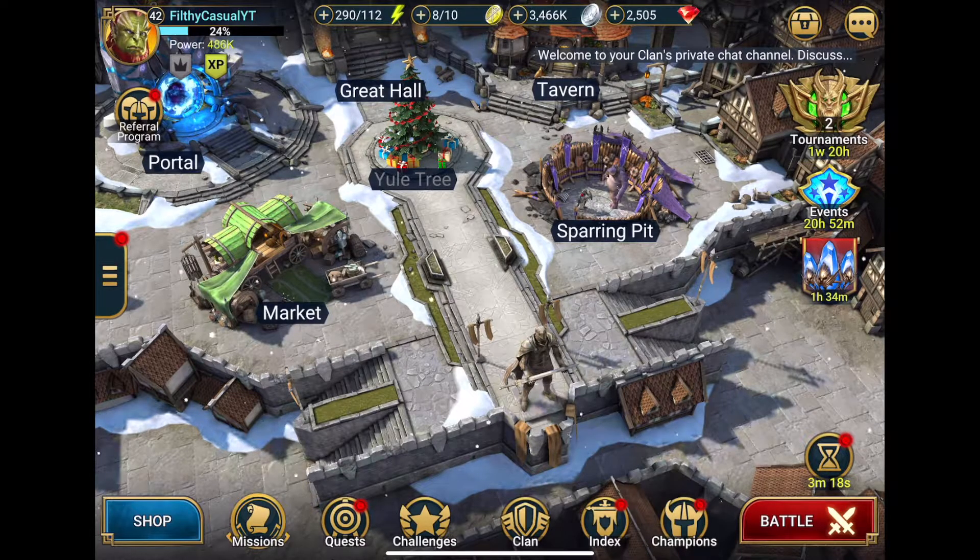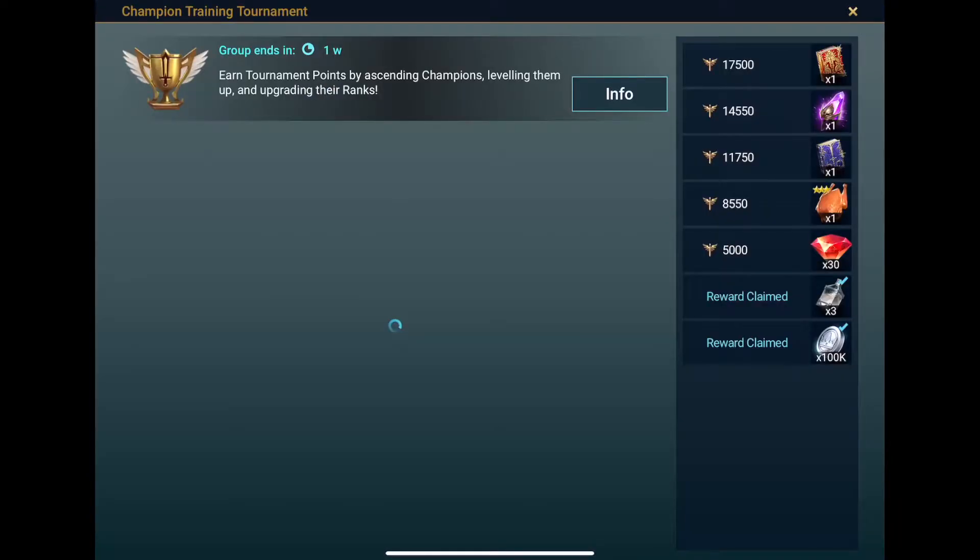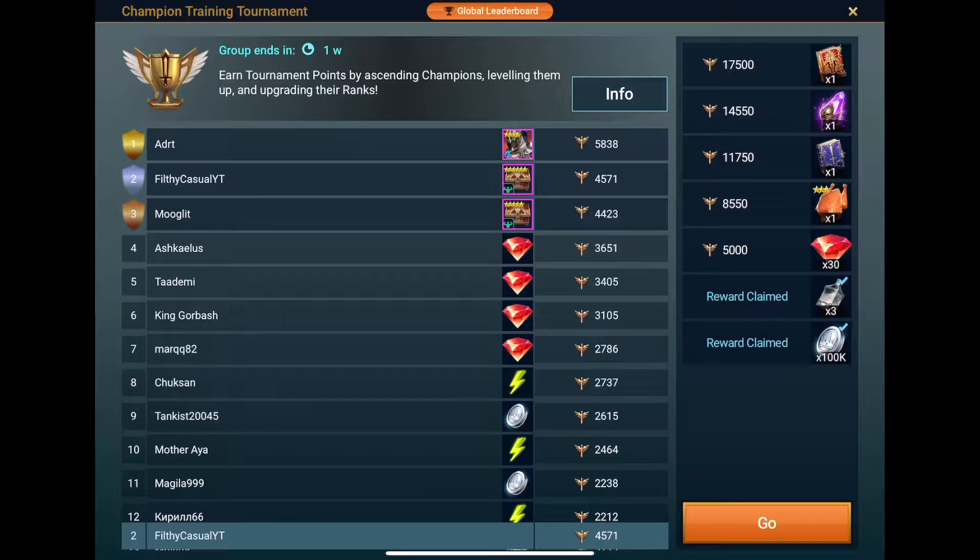But today we're looking at Raid Shadow Legends and this is going to be a tip for unlocking rewards and making progress in champion training tournaments. Now we have one on at the moment which is quite a tough one. If you're a free to play player this is going to be very hard to do — you're going to need just under 2,000 points per day. I think it runs for about 10 days and it's 17,500 to complete at the level that I'm at.